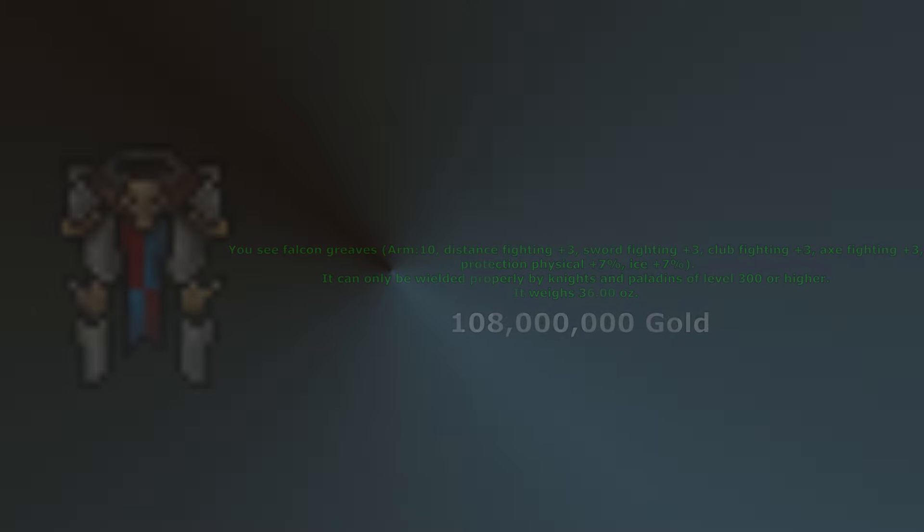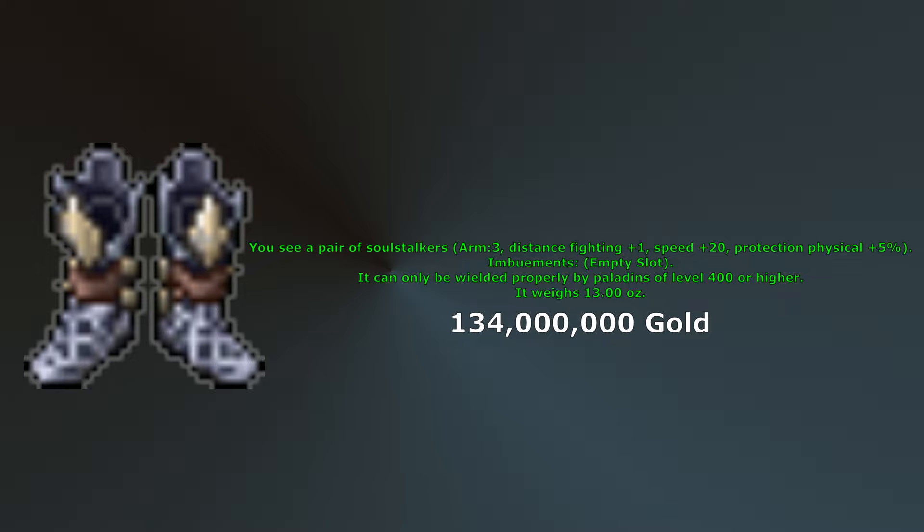Finally, at level 400 you will gain access to the Soul items, though you will most likely not have enough money for them anytime soon. These are the pair of Soul Stalkers, Soul Shell, Soul Bleeder, and Soul Piercer. I would first pick up the pair of Soul Stalkers as these would be a huge upgrade for boots — they come with 3 armor, plus 1 distance fighting, plus 20 speed, and 5% physical protection. You may even want to consider purchasing Soul Stalkers before Falcon Greaves — Fabulous Legs with Soul Stalkers would be similar to Falcon Greaves with Guardian Boots from a distance fighting and physical protection standpoint.